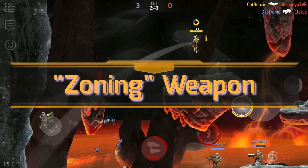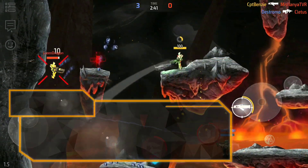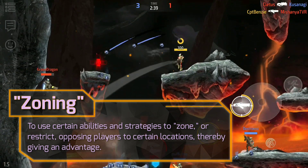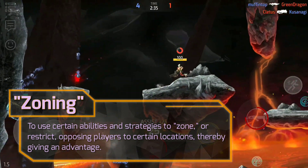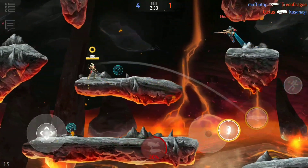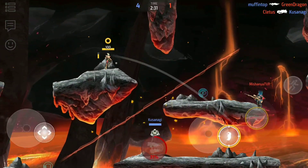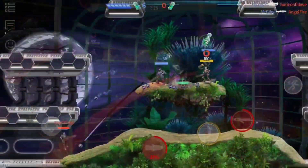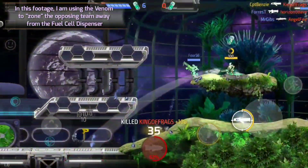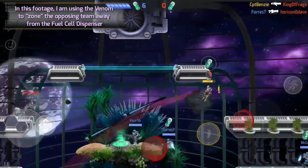I'm borrowing this term from fighting games and MOBAs, but for those of you unfamiliar with the terminology, this essentially refers to the ability to influence your opponent's movement. The Venom isn't necessarily about racking up your personal kill count — though it most certainly can do this. It's about denying the opposing team access to certain paths or entire areas of the arena.